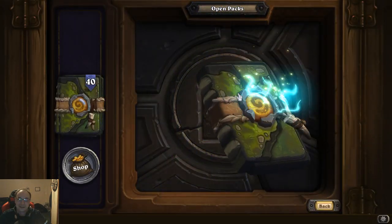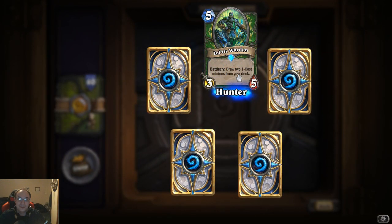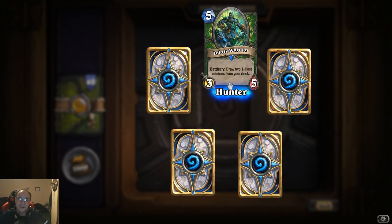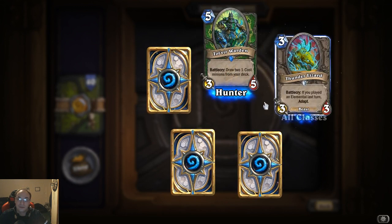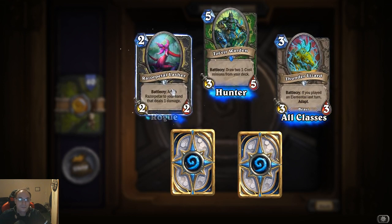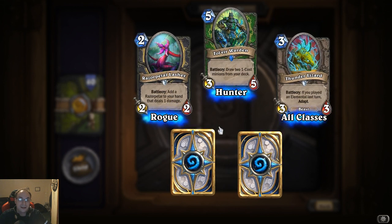I always disenchant the gold ones because I don't have a lot of cards — I want to be able to get more. Tolvir Warden: battle cry, draw two one-cost minions from your deck — that's a Hunter card, actually pretty good for a rush Hunter. Raptor Petalasher: battle cry, add a raptor petal to your hand that deals one damage.